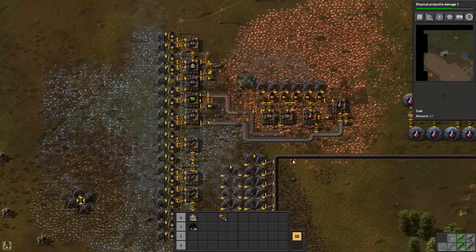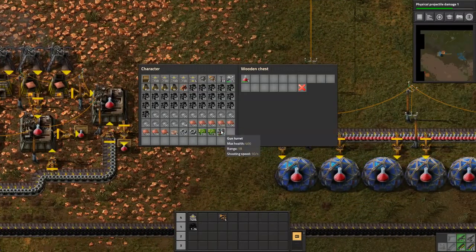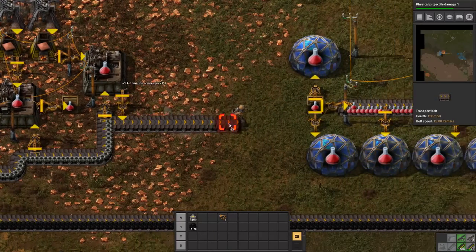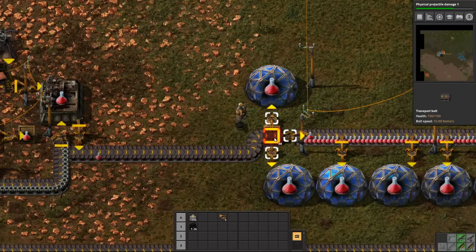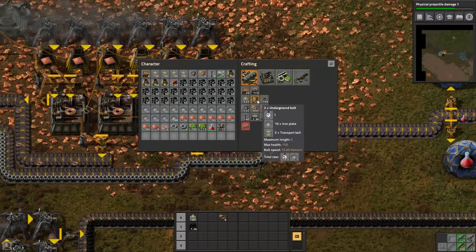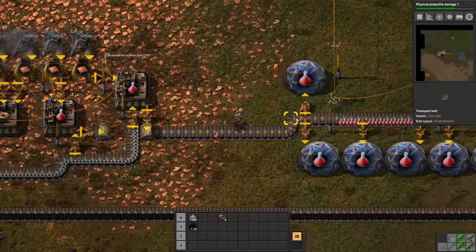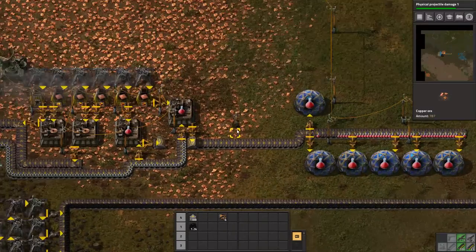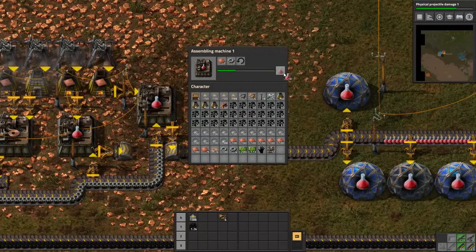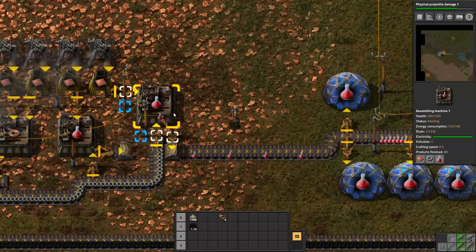So last episode we set up a heap of automation. We got some defenses laid out, we've got science packs automated, which I think we're actually still producing faster than we can use them. We've got some undergrounds. I'm going to put an underground from there to there. Another thing I can show off is I've got 10 packs — I could just put 10 packs in a lab, but I really want them to be distributed evenly.